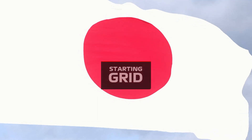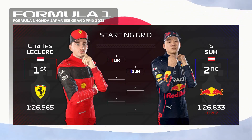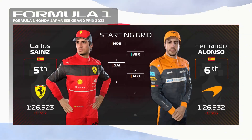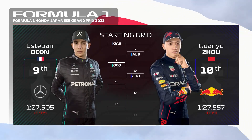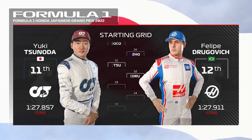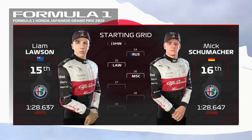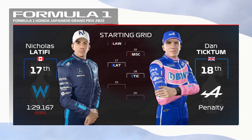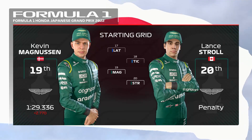Here's our starting grid. Charles Leclerc lines up on pole and Maverick completes the front row. Looking down the rest: Norris, Verstappen, Carlos Sainz, Fernando Alonso, Gasly, Albon, Ocon, Guan Yu Zhou, Tsunoda, Drugovic, Robert Schwartzman, Russell, Liam Lawson, Mick Schumacher, Nicolas Latifi, and Daniel Ticktum starting further back after an earlier grid penalty. Magnussen and Lance Stroll bring the grid to a close.